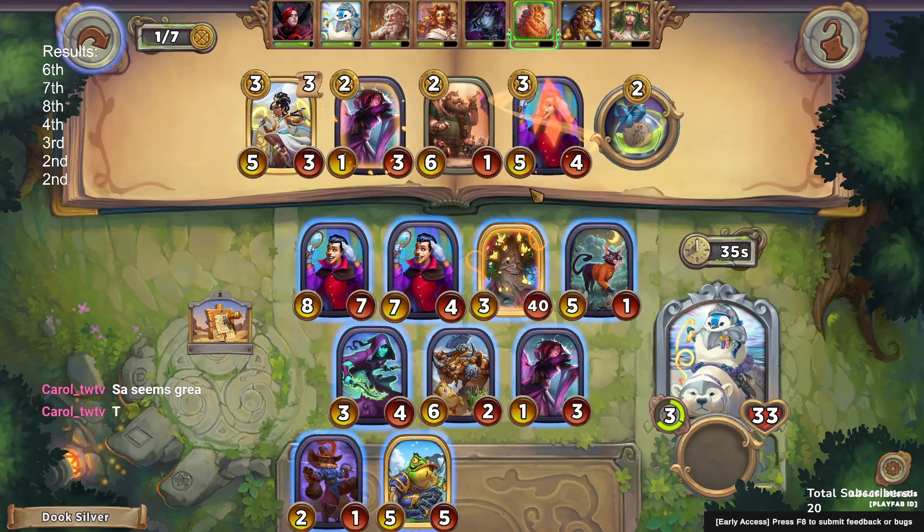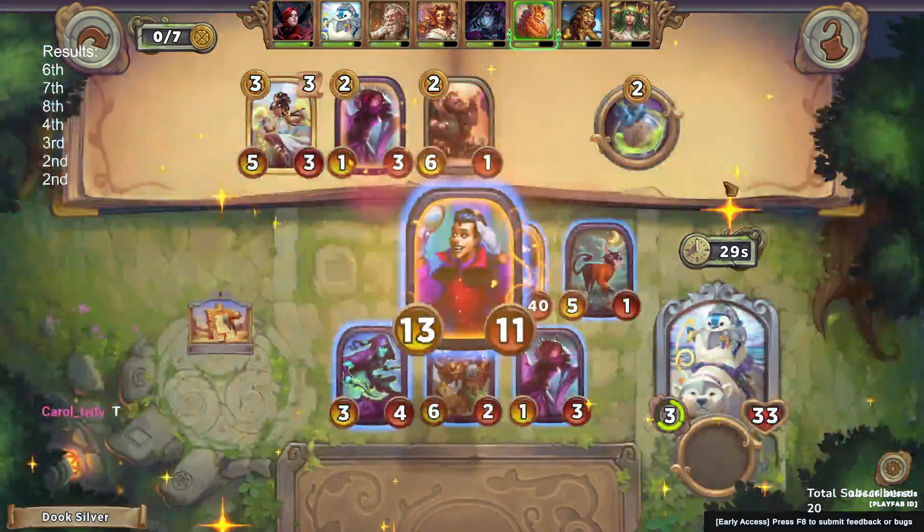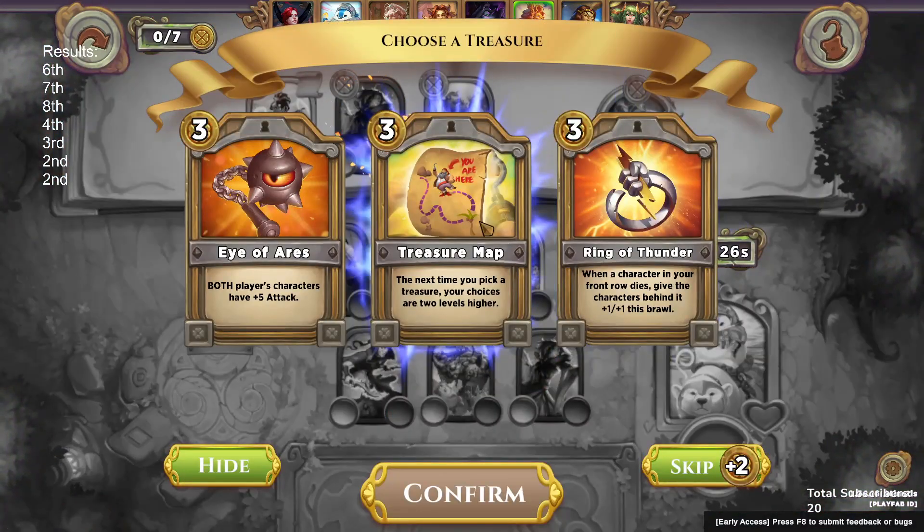That means we can potentially play the Sultac without any attack now. I don't think we're necessarily going to do that right now, but that is an option. We get a treasure map out of our vampire triple.